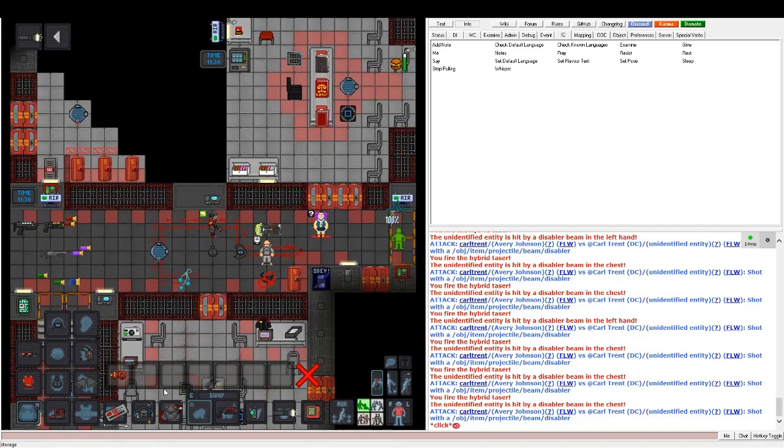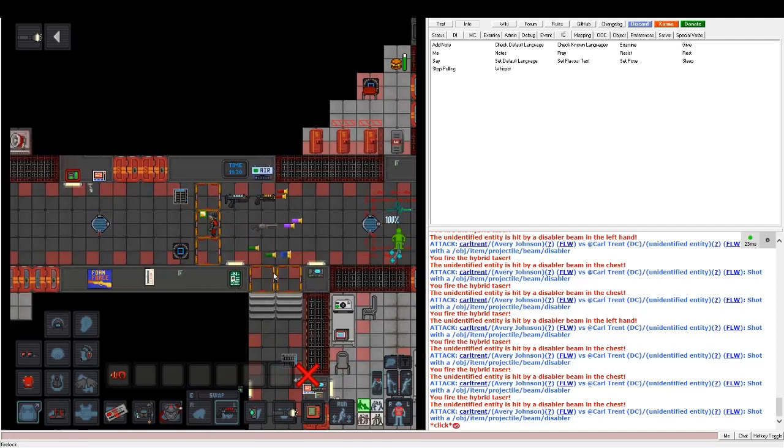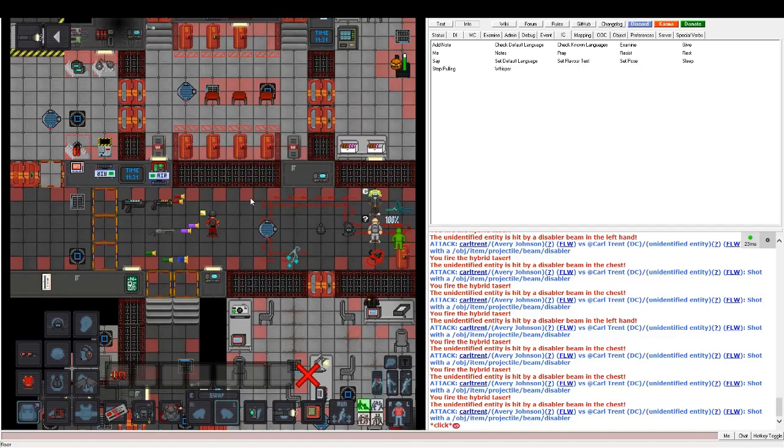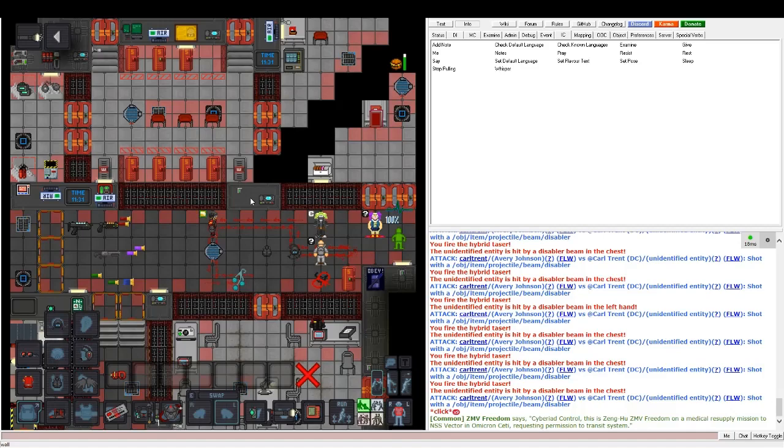The blue mode is pretty good for keeping someone down to cuff them. If your taser flashes red and just clicks when you shoot, it's out of charge. You can always go back to security and use the wall rechargers — just click on one with the taser and it will charge back up.